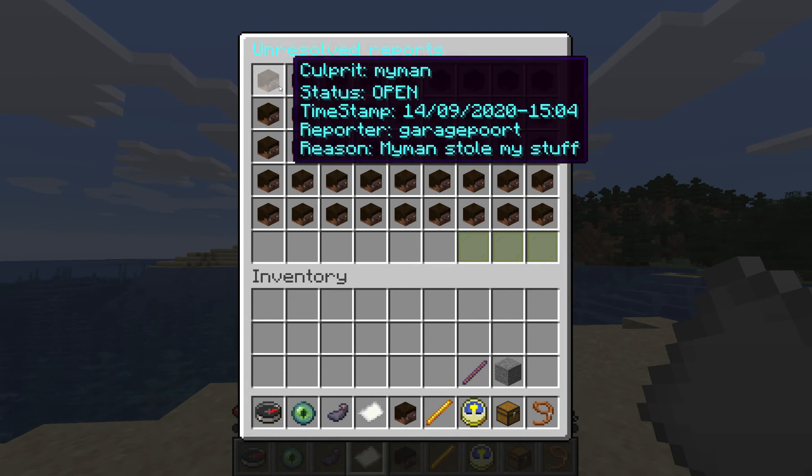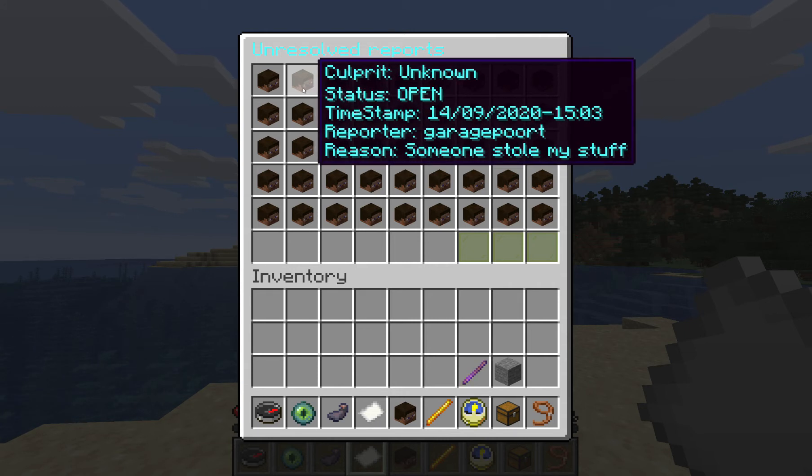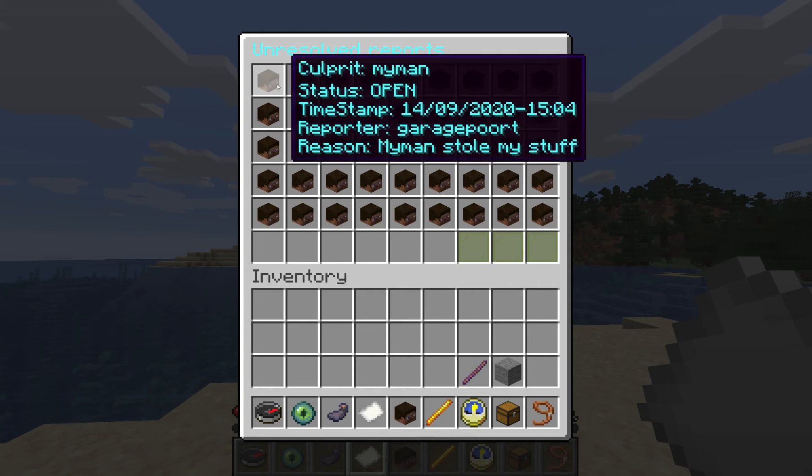You will notice that the last two reports are the ones I've created. When we don't have a culprit, it will say 'culprit unknown'. The status is open — we've implemented a status system which it didn't have before. The one that was linked to a player shows the culprit is 'my man' and the reason is 'my man stole my stuff', status open. It also has a timestamp now so you can see when it was reported.